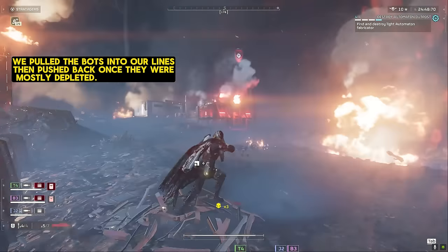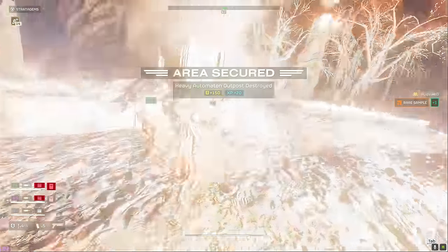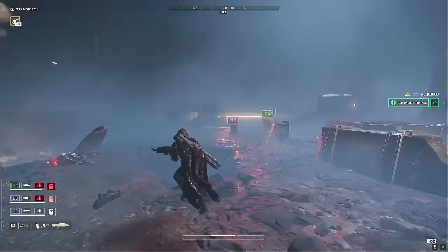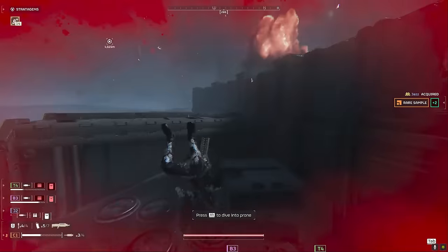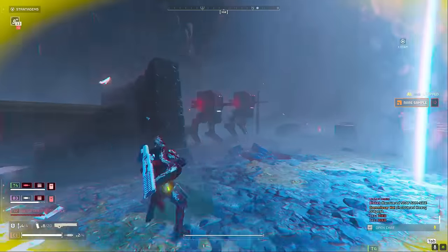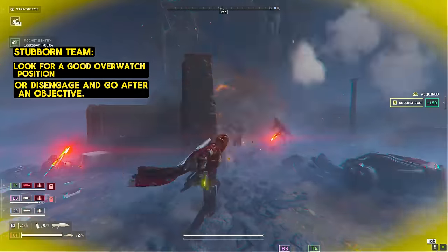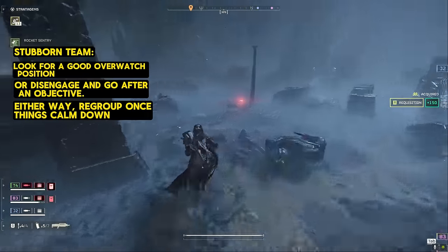This push and pull between attacking and defending is the main point I want to drive home with this video, because it is so incredibly important for dealing with the bots in a reasonable manner, especially on Super Helldive. And I promise you, you can take these tips into your regular games with random people and it will still work. You just got to stay around your team and kind of flow with what they're doing. If your team's really stuck in and being stubborn, you can break away from that fight by disengaging, find a better spot — maybe a cliff overlooking the fight — and deliver some righteous judgment to these stupid tin cans.